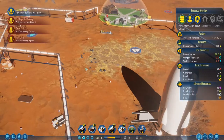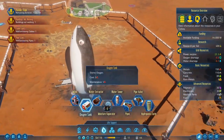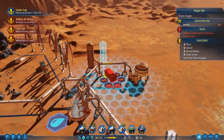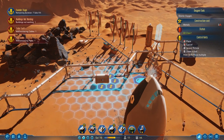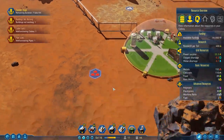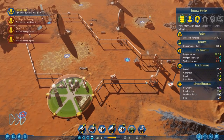Everything is within the drone hub range so it should get fixed. I need to get another oxygen tank down — stored oxygen is decreasing. Let's put down some more water towers too, maybe one more. And another oxygen tank over here as well. Get to work, drones!